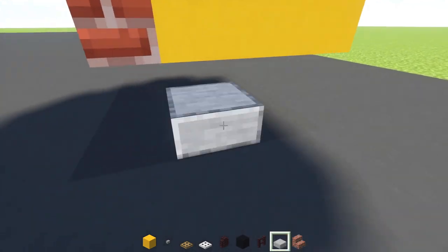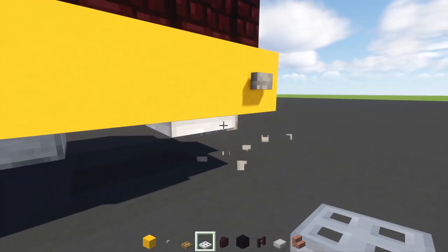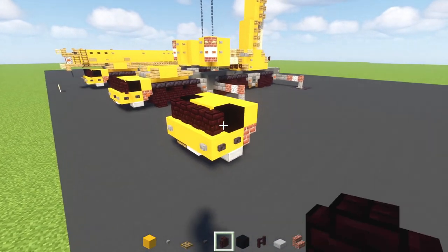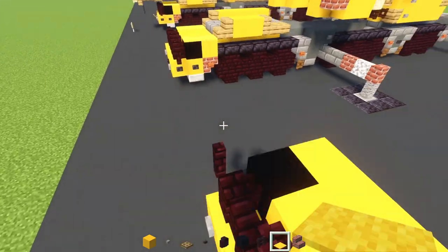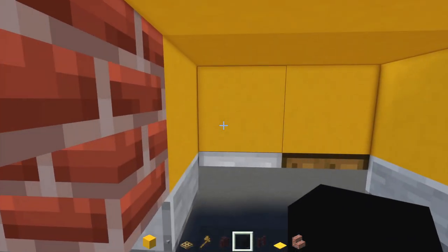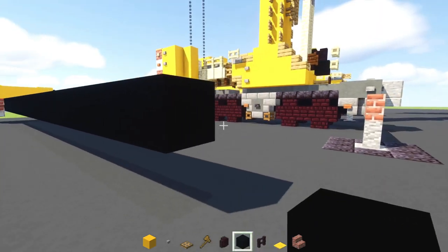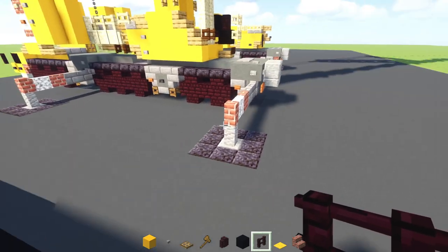Next up we'll add in a smooth stone slab underneath right in the middle of the cab, same thing on the other side, and then add in that iron trap door here with an oak trap door next to it. On the sides we'll add in polished black stone buttons, two blocks wide, and then a nether brick fence on sides. On top we'll add in these two yellow carpets on the sides, then take out black concrete and put it behind here - make it 25 blocks long.